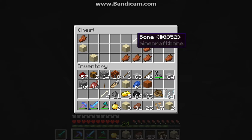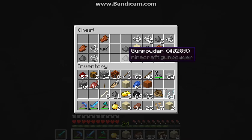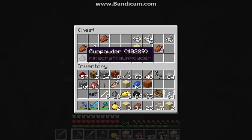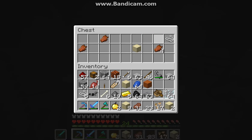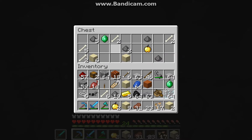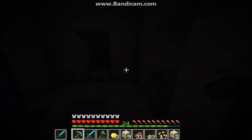More gold, some bones we could use for bone meal, horse armor that could be helpful if we have a horse to use it. We'll take the string. Two emeralds — that's a good chest. We got some more bones and some more gunpowder, everything we need.